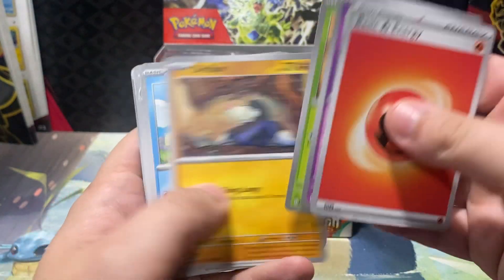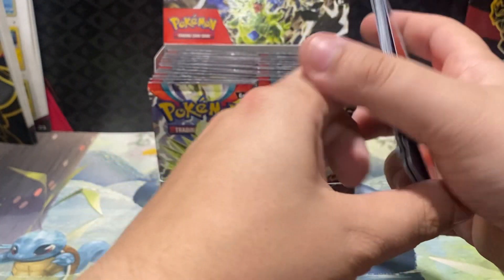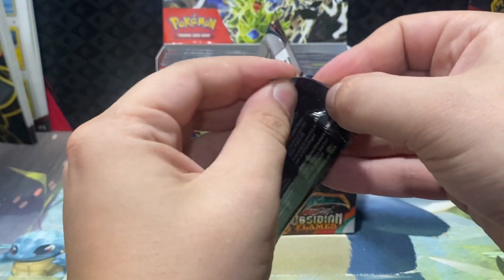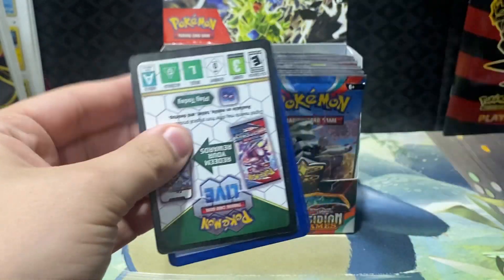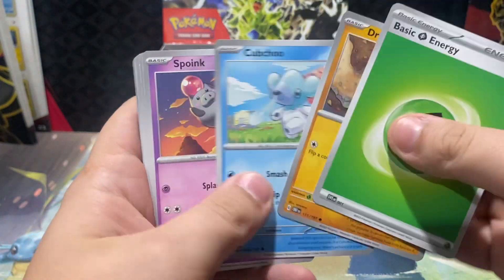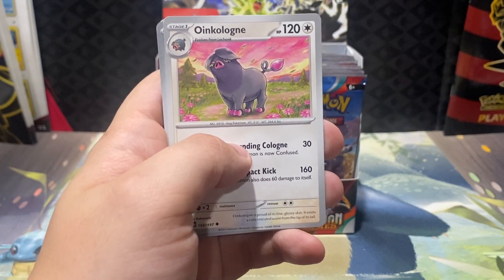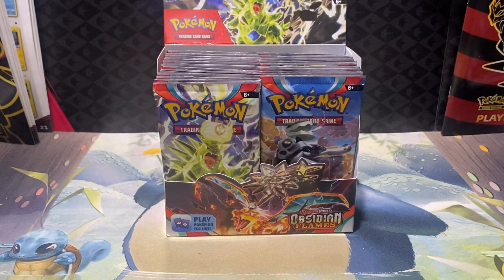Moving on to pack number three — Grumpy, Clodsire, Palafin is the rare. Pack number four of our booster box. We are going to be opening up three total booster boxes on the channel. This is booster box number one of three, so definitely stay tuned for more.